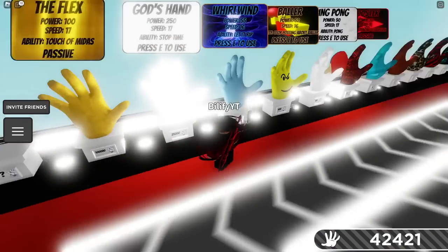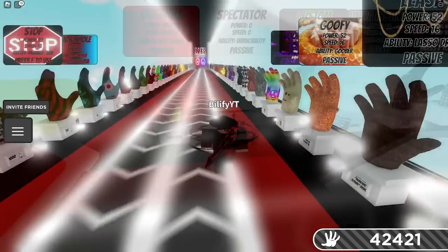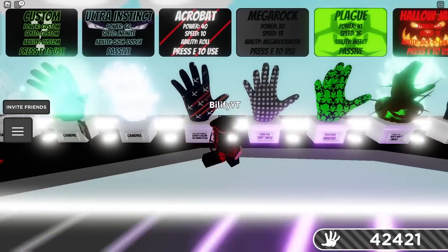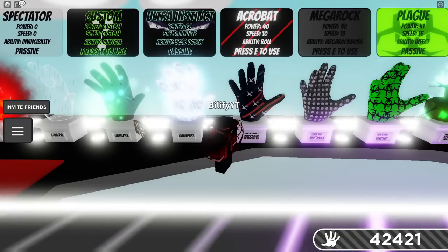God's Hand — you could definitely stop time on them and they won't be able to do anything. Their ability will run out. You could always have Overkill out, because even in a desync battle they're gonna have to avoid your glove. Maybe. The Custom and the Mega Rock will kill them if they run into you, so definitely a counter. Ultra Instinct — you could have a 50% chance to dodge.